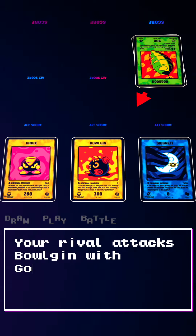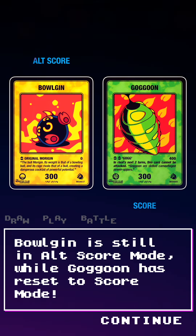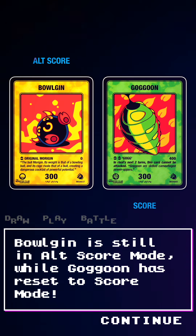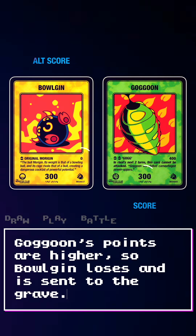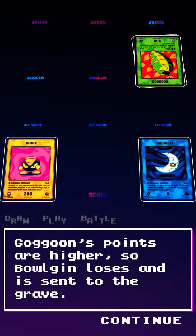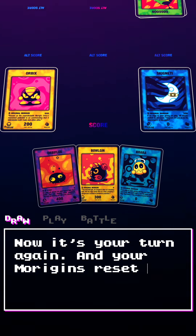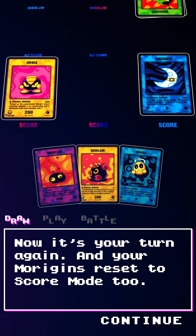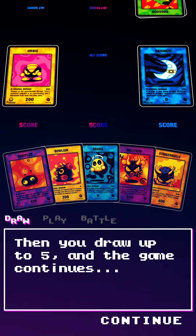Your rival attacks Bolgin with Gagoon. Bolgin is still in Alt Score mode, while Gagoon has reset to score mode. Gagoon's points are higher, so Bolgin loses and is sent to the grave. Your rival ends its turn. Now it's your turn again, and your Morrigins reset to score mode. Then you draw to 5 cards, and the game continues.